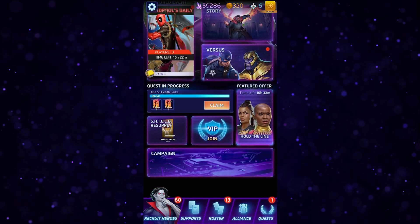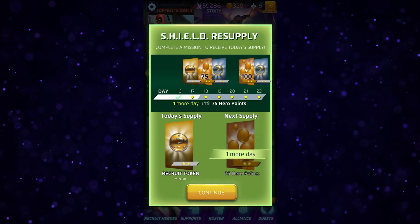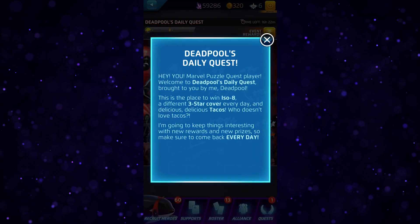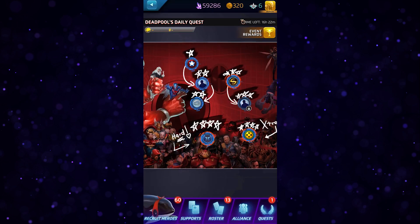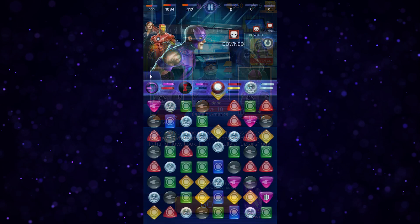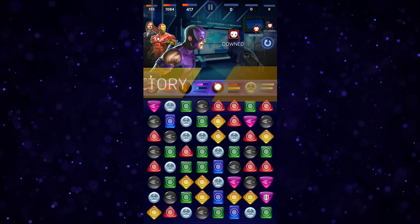For example, the Shield Resupply's daily reward can add up to a large amount of resources down the line, but requires a mission to be completed before granting it to the player each day. This is a natural fit when paired with Deadpool's Daily Quest, which lets you win resources and covers for quick but progressively difficult battles. Completing even the easiest of these battles will net you not only a win and bonuses, but will trigger the Shield Resupply as well, and may even complete some of your daily quests.